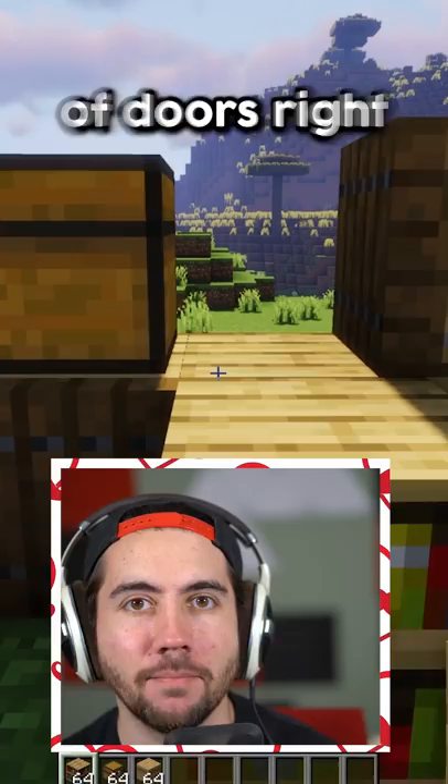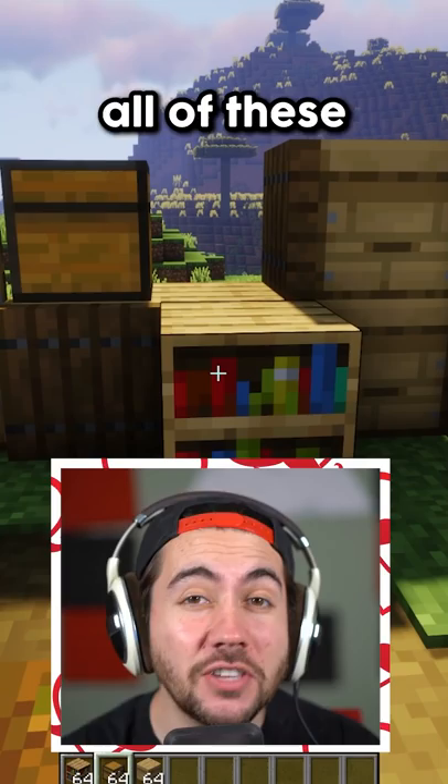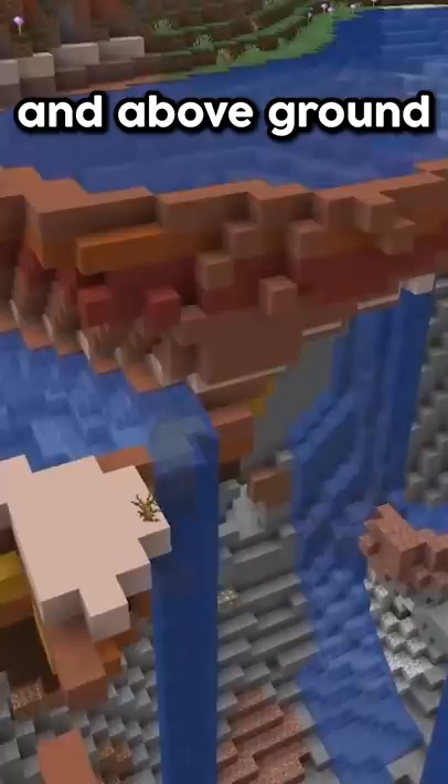Here's five updates that should probably be in the game. Back in the day, Minecraft added all these cool variations of doors, but they don't do it with any other block. Why don't we have different color bookshelves, different color chests, trapdoors, beehives — literally all of these deserve their own style, and it looks so good.